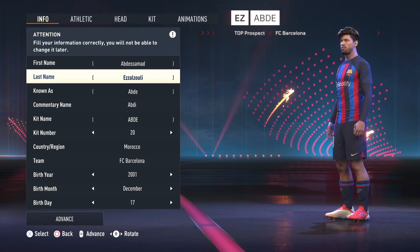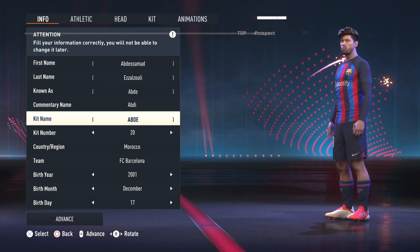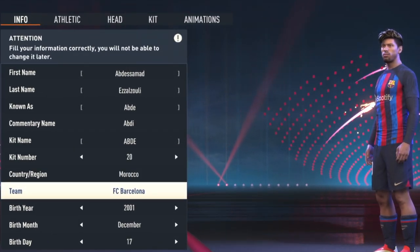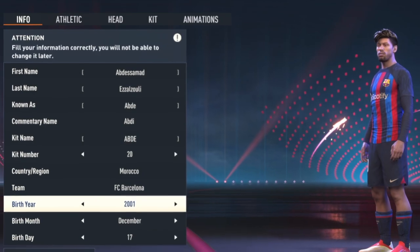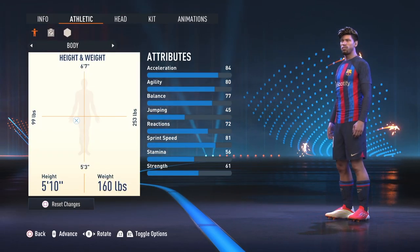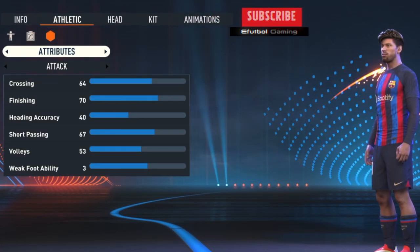Here we go — EZ Abde, known as Abde, commentary name. This is the closest I found. Kid named Abde, number 20, from Morocco. As of today he's still with Barcelona. He was born in 2001, December 17. He is 5'10", 160 pounds. He plays left wing forward and he's right footed. We'll go over the attributes at the end of this video, so make sure you stay to the end.